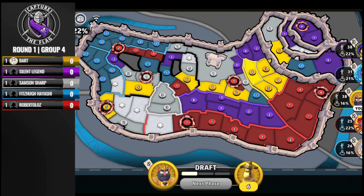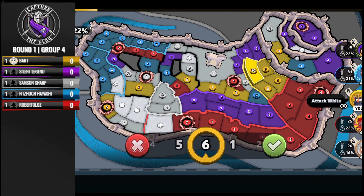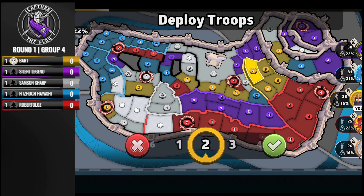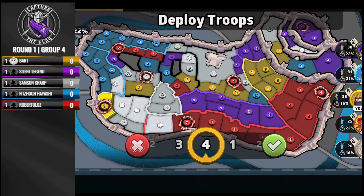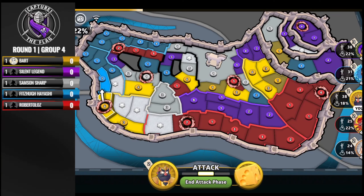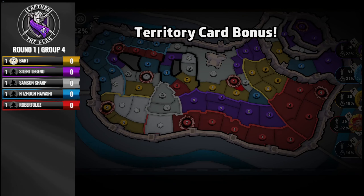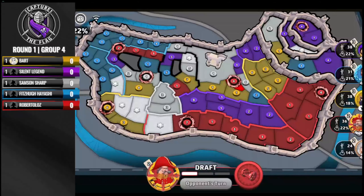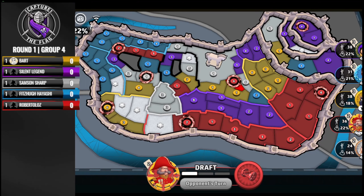Bart is almost certainly going to retake here. The question is, does he also decide to break Samson? Quarantine says if he's Bart, he sends everything into White. It appears Bart is a smidge more forgiving — he decides to just retake, and is gifted with a ten-set on three.